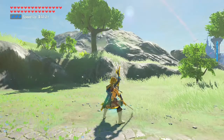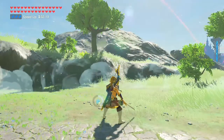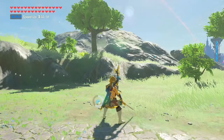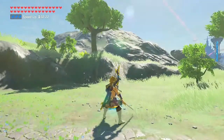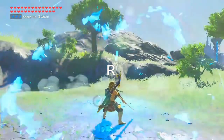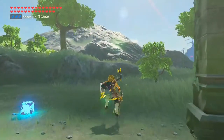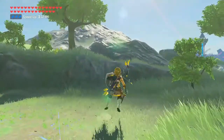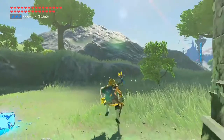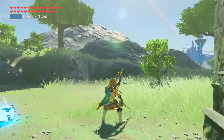The next thing we want to do is get Link into the stagger animation, which is this animation right here — I will play it again in normal speed for you guys. The next thing we need to do is learn how to do our flips: we have our backflip, front flip, side hop, and then the other side hop with our regular jump. These are crucial to SBR.